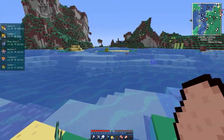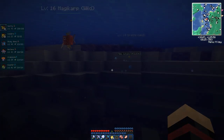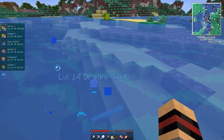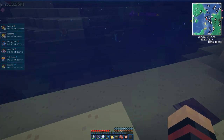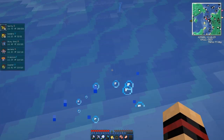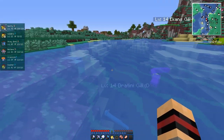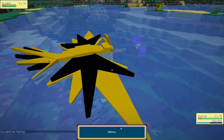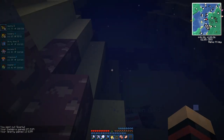Oh wow, is that a pygmy Dratini? No, his head's just in the sand. That's a pretty good pull. We need to get some more diamonds — last episode we found the end portal and I'll take it on eventually, just for the fun of it. We need good levels and good enchants, so diamond armor is the goal. We'll definitely hunt down those Dratinis when we get them.